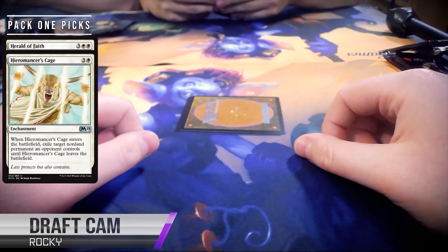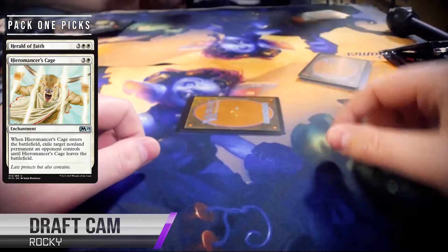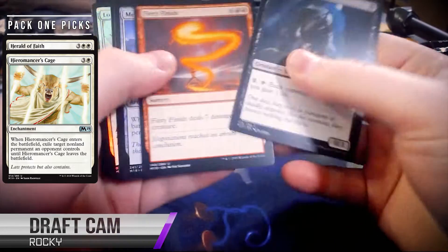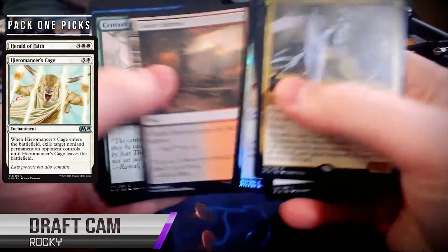So that's the cage that Bernie passed up, and now we're seeing what Rocky's going to be looking at after those picks we saw previously. As luck would have it, Rocky had faith — pulling that Herald of Faith and finding himself a Hyromancer's Cage. I'd say he's pretty happy about his spot right here. That's always a good feeling when you first-pick a card and then immediately get passed a good card in the same color. That's why we all play, isn't it?